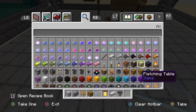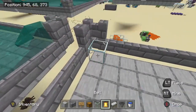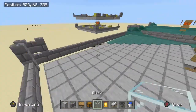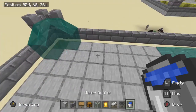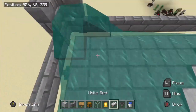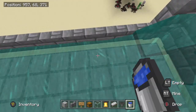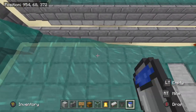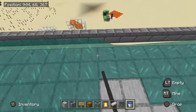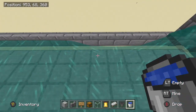Get yourself some water and place it in each of the corners, making sure there's one block up, then destroy the block underneath. Do this with all four corners. Now fill in all of these spaces, but make sure you don't fill in the corner blocks themselves. If you do fill in those corner blocks it's quite a big issue — the whole thing will slow down and you'll have to place blocks over all of it to remove the water, which would be a pretty big hassle.